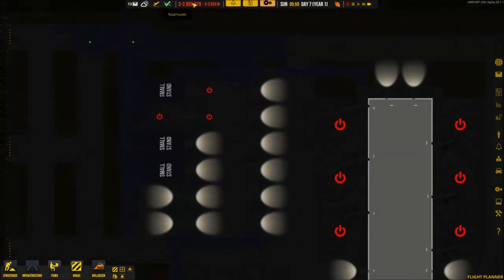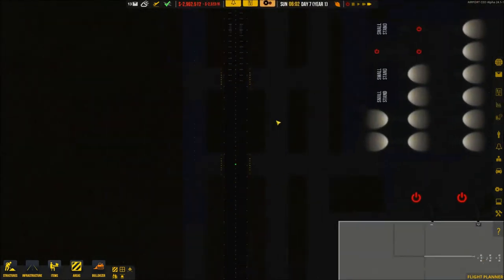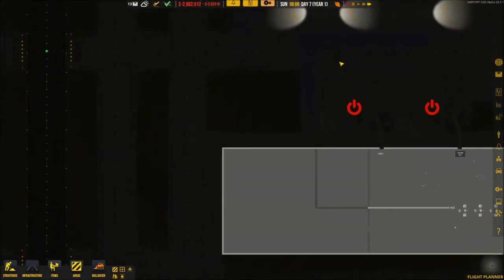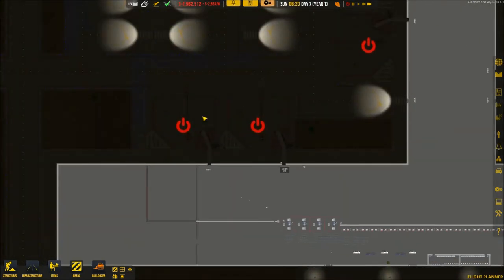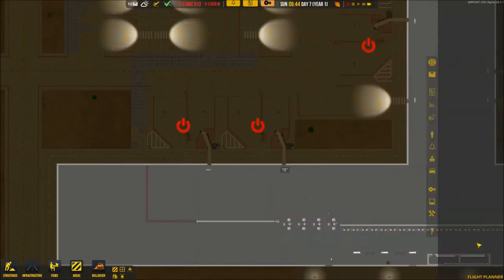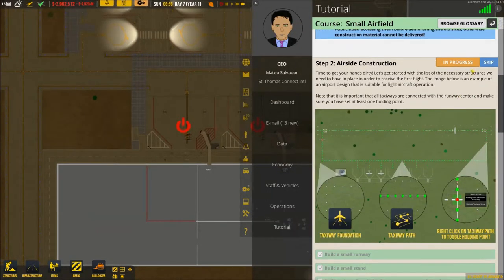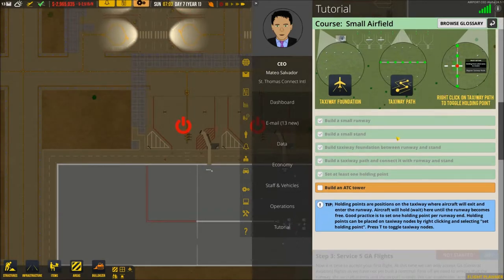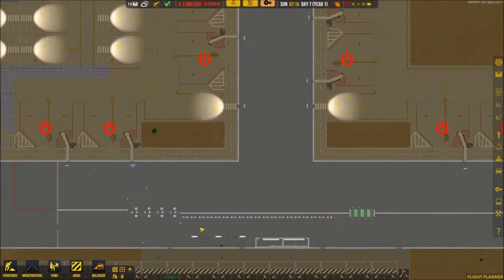Four million, five million dollars just to build this airport. I feel like they should give you more money — the money is just too little. My theory is they want you to go through the tutorial. I don't know for sure, but I feel like that's what they want you to do.